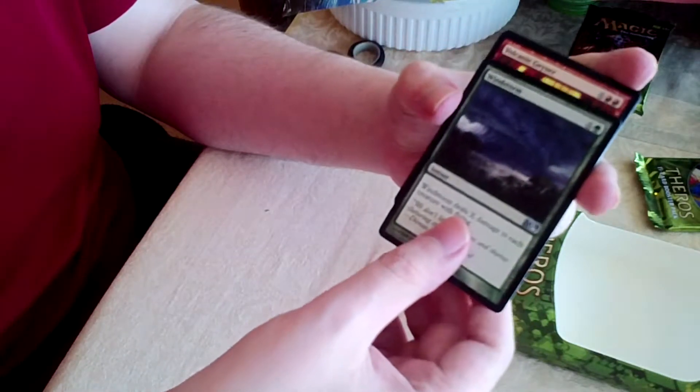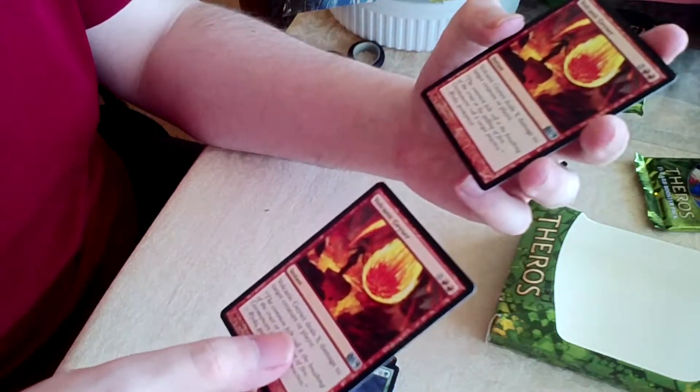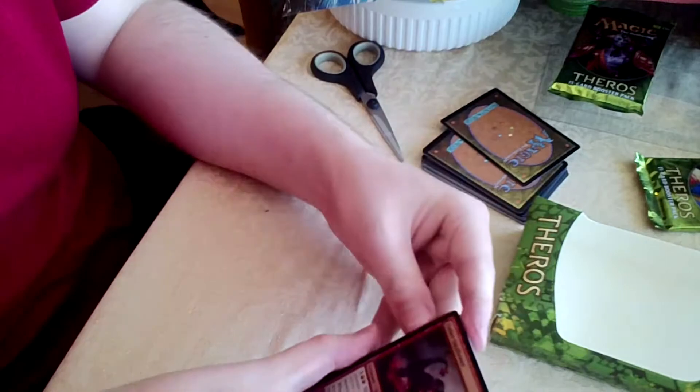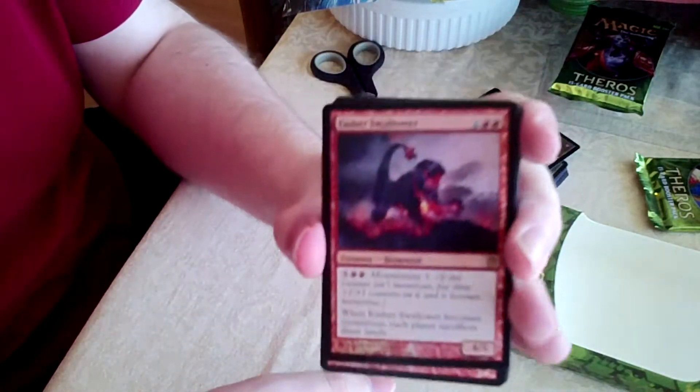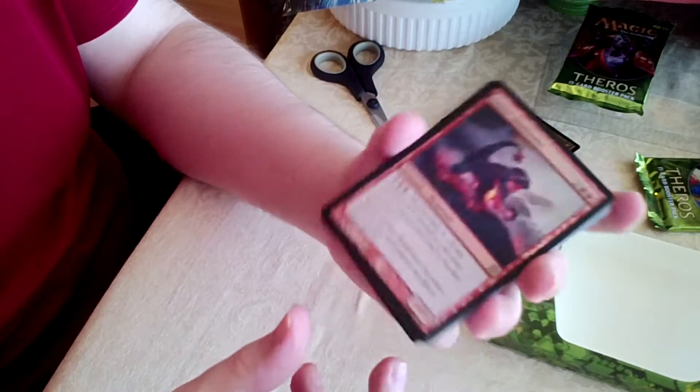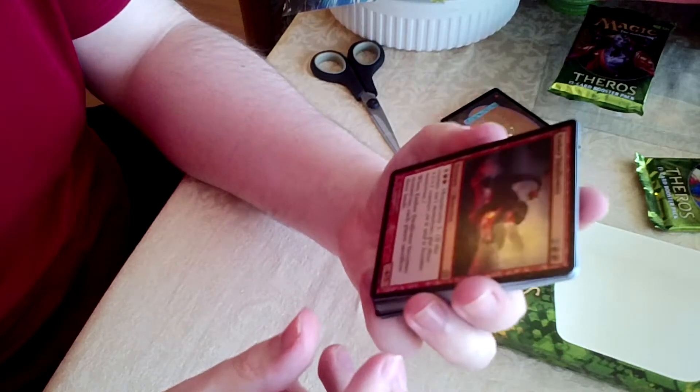Scry 2 — I didn't know what the scry rule was. It says: look at the top two cards of your library, then put any number of them on the bottom of your library and the rest on the top in any order. So you can reorder if you're about to draw something you really can't use — you can cast it to the back of your deck. Rage of Phosphorus: 4 damage to target creature, it can't be regenerated this turn, and it has Scry 1. Scry is a rule I was not familiar with, same with the monstrosity rule.